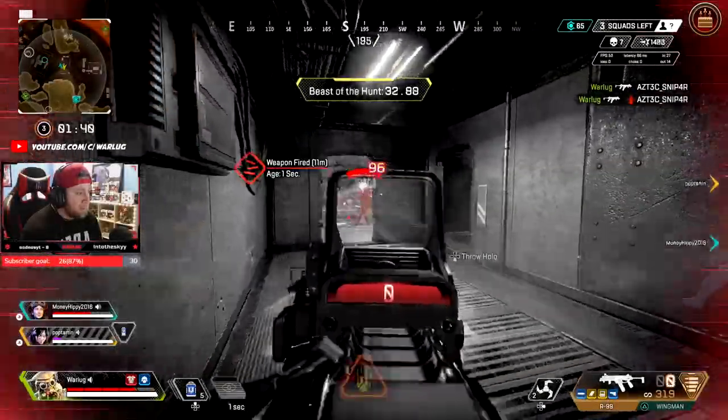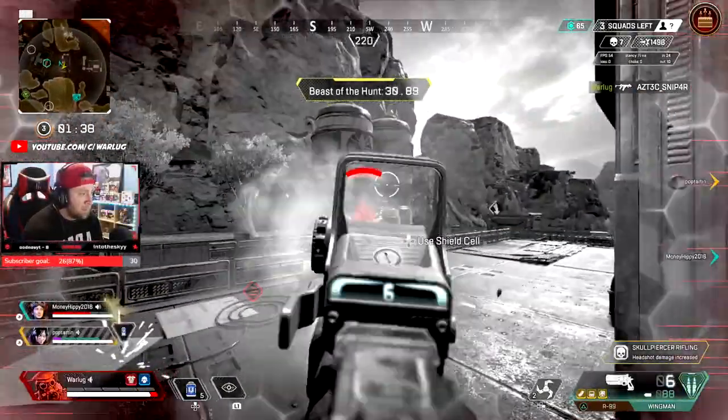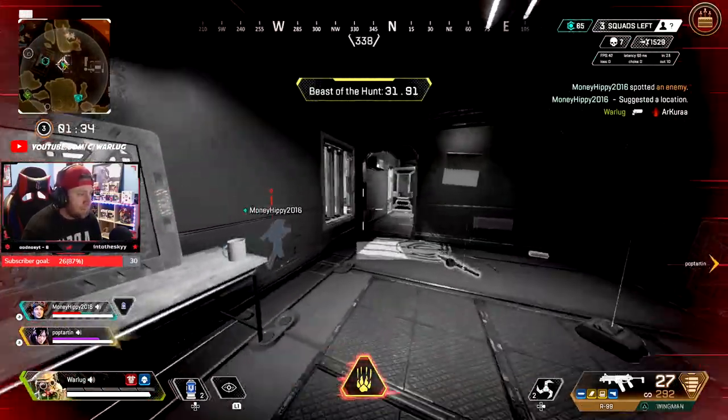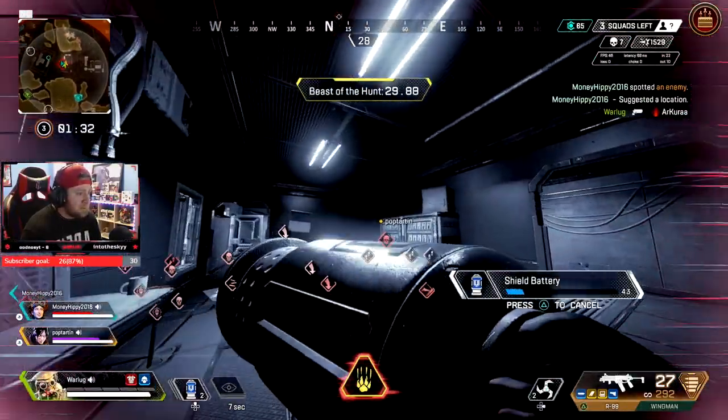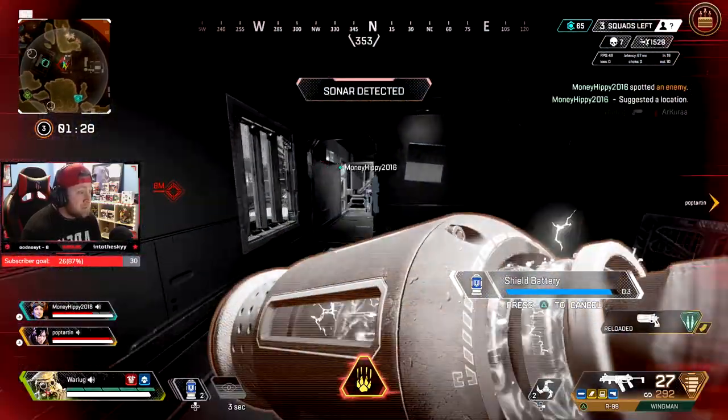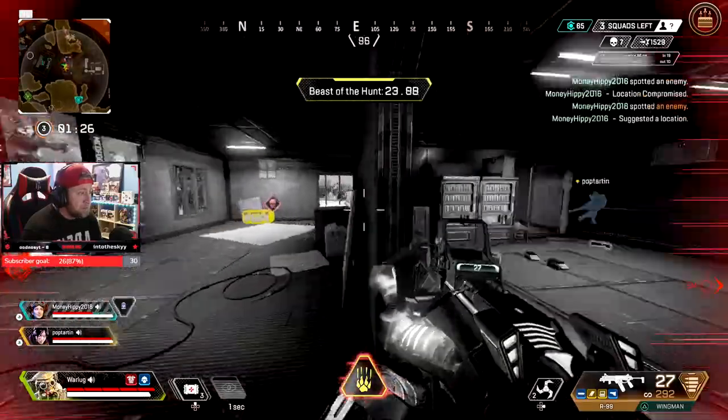What's up everybody, welcome back to another exciting Apex Legends gameplay. Today I showcase why Bloodhound is literally S tier in Apex Legends and remains at the top of the meta. His scans, mobility inside his ultimate, and overall just information Bloodhound gathers in a fight is irreplaceable.